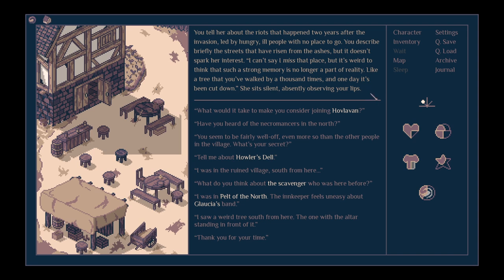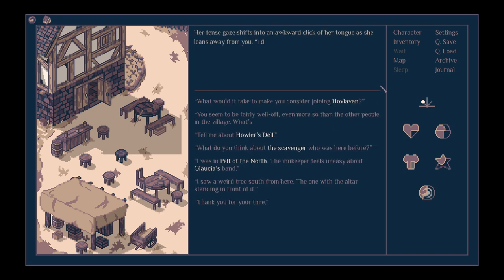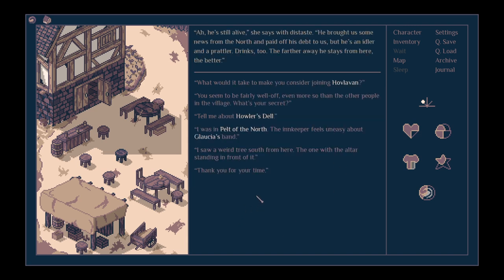She asks if I've spent any time on Backwood Corner in Hovloven — a dark, dirty alley with muggers working even in daylight. She stayed there with Octavia the miller in exchange for doing chores. I tell her about the riots two years after the invasion, led by hungry, ill people with no place to go, and describe briefly the streets that have risen from the ashes. 'Have you heard of the necromancers?' She taps her fingers. 'Yes. You mean White Marshes, for sure. I don't know all that much about what's happening there. We avoid their lands if we can. I shouldn't gossip about it with strangers.'